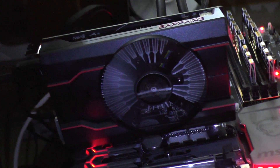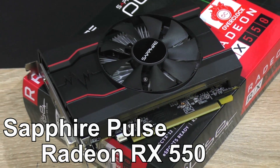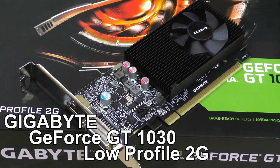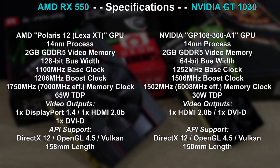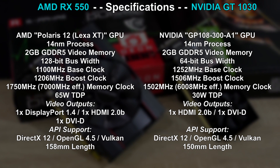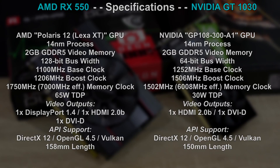The exact model I'll be using to represent the RX 550 is the Sapphire Pulse RX 550 with 2GB of video memory. For the GT 1030 it's the Gigabyte GT 1030 Low Profile 2G, also equipped with 2GB VRAM. As for the specs, there's a bit of a TDP difference, no DisplayPort output on the NVIDIA side, and only a 64-bit bus width on the GT 1030 compared to 128-bit on the RX 550.